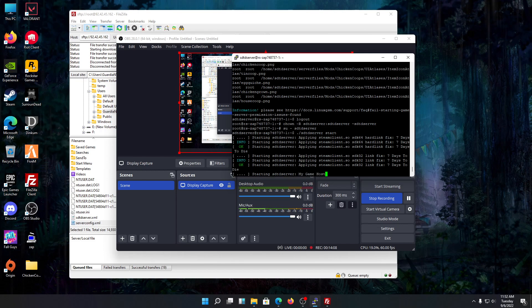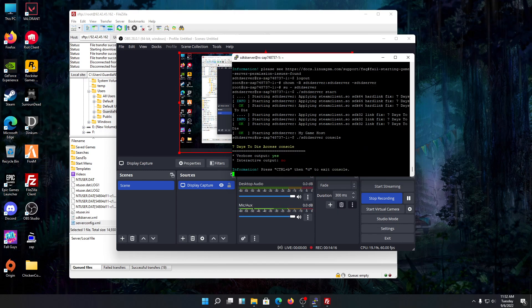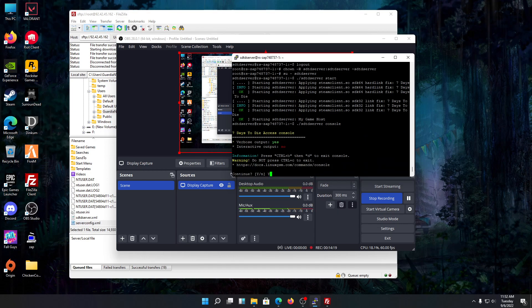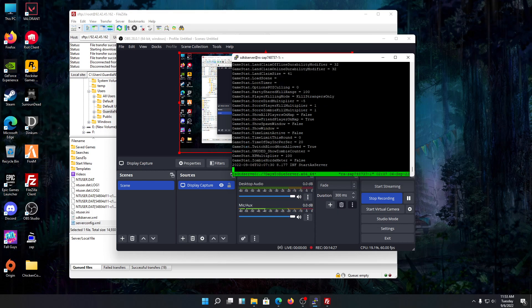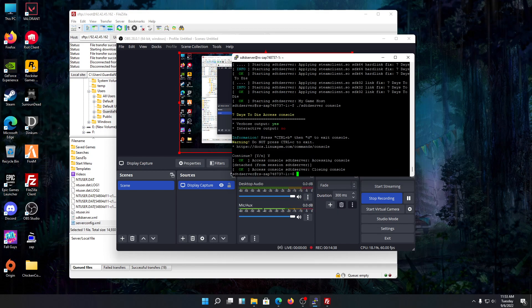If you want to check the console, run the seven days to die server console command. Once inside the console, it will say: press Ctrl+B then D to exit the console — note that Ctrl+C will exit the server, so use Ctrl+B then D to safely leave the console. You can see all the files loading as the server starts. Now the server is running and you can log in to play on your modded server.